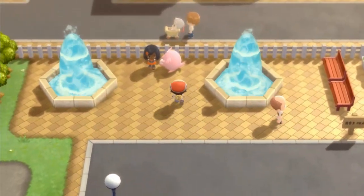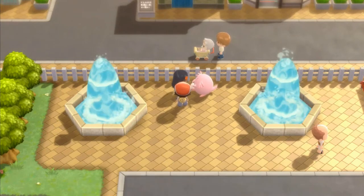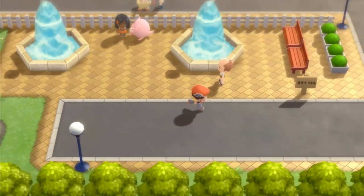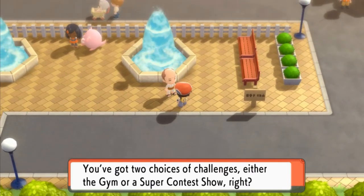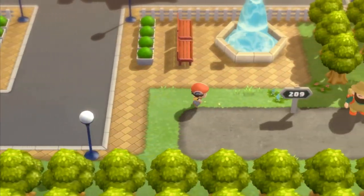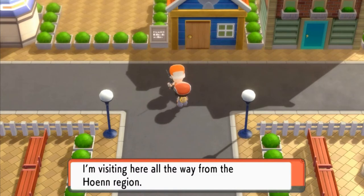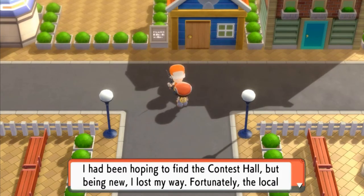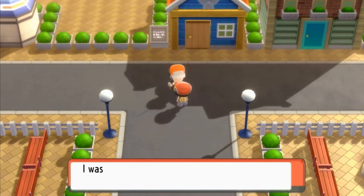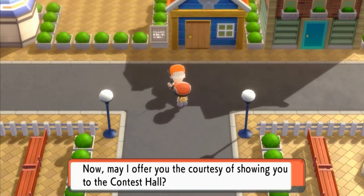Let's go right ahead and start talking to people in Hearthome City. There's this lady doing: one, two, step — one, two, flip — and turn. Probably the Chansey dance. You've got two choices of challenges: either the gym or the Super Contest Show. For me it's only one — I don't ever plan to do the Contest. This individual is visiting from the Hoenn region, lost his way to the Contest Hall. He asks: may I offer you the courtesy of showing you the Contest Hall? Sure, let's go ahead.